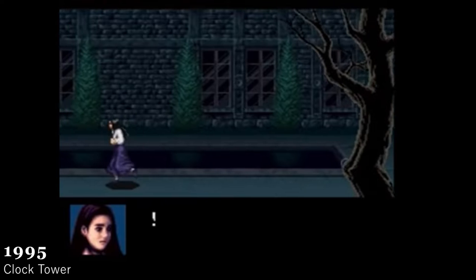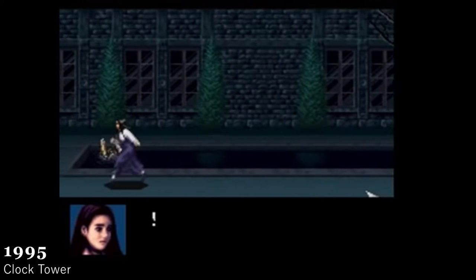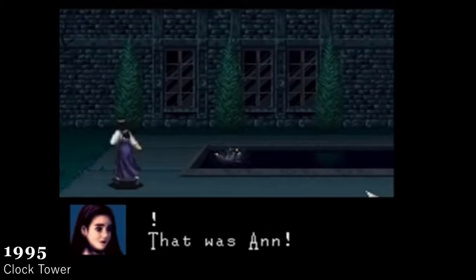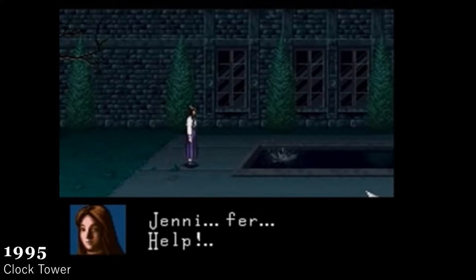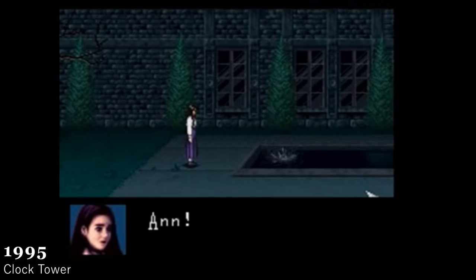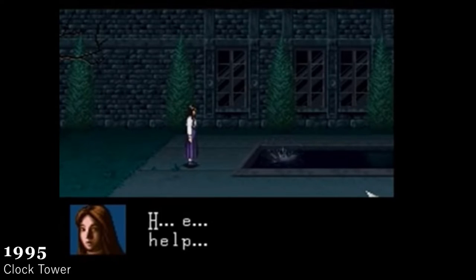Clock Tower is an earlier point-and-click game that has you controlling a character named Jennifer. She moves left and right throughout an estate to try to solve puzzles and escape the area. The main thing that sets this puzzle game apart from the others is that you had a pursuer named Scissorman that would chase you the entire time.